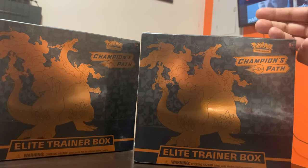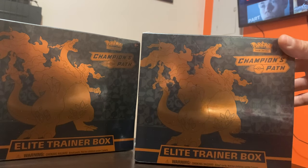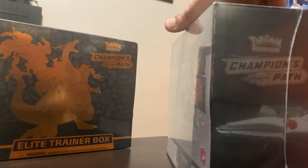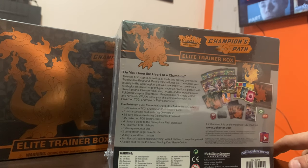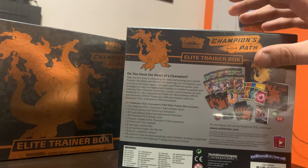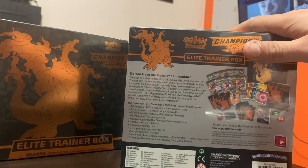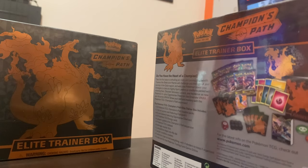Hope y'all guys share, like, and subscribe — sorry it took so long to say that. Let's get it cracking, let's get it popping. First, let's check out the box, because damn this box is gorgeous guys. Look at the top of the Elite Trainer Box — Champion's Path. Look at that bad boy. This comes with 10 booster packs of Champion's Path, the shiny Charizard card, sleeves, dice, the guidebook, rules, coins, and energy packs.